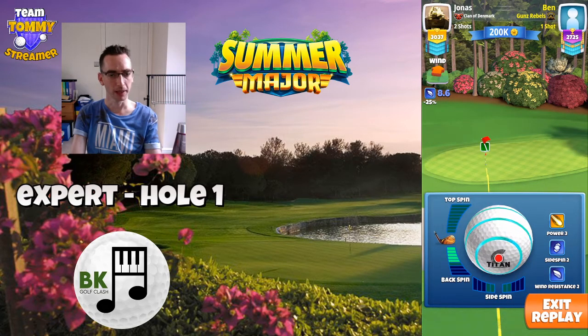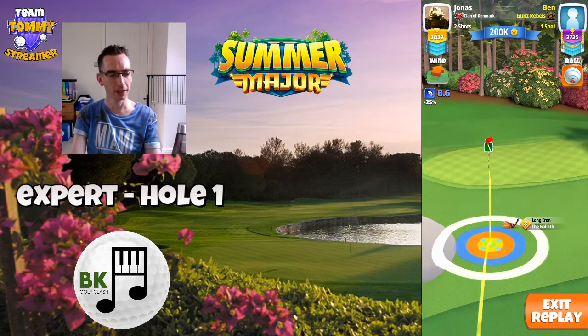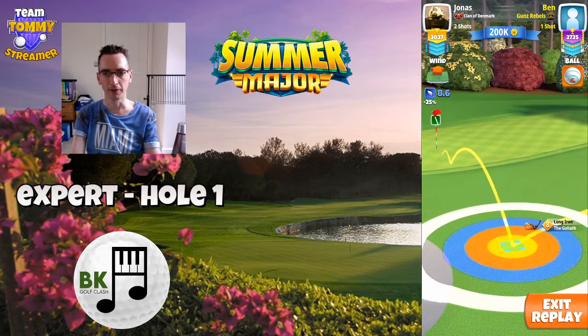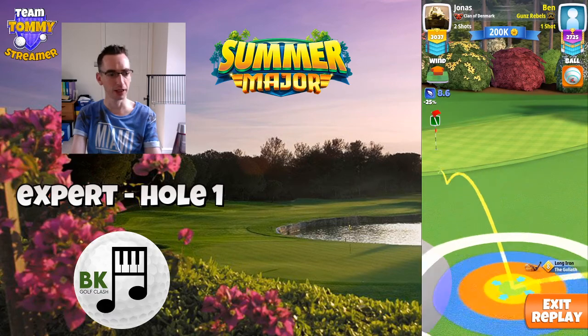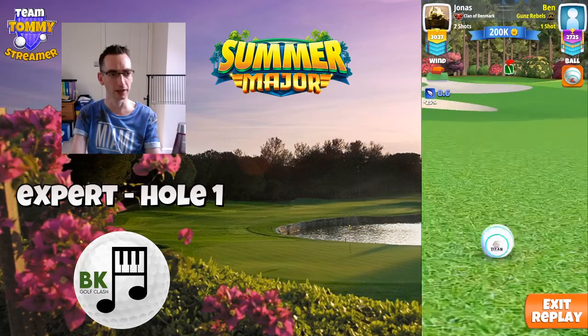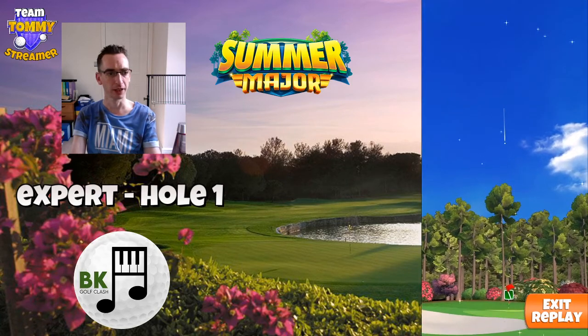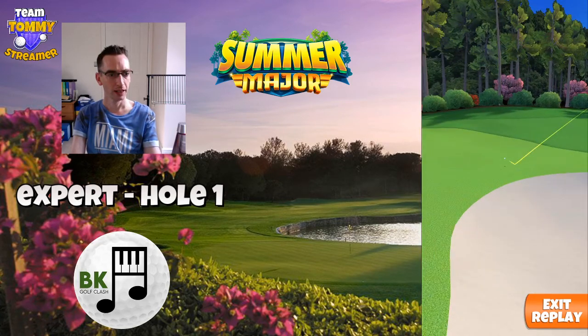I'm just playing backspin here. First time looking at these holes, so it is a bit of a speculative effort. But there's a nice line to the pin. Plenty of backspin, and I'm adjusting club distance and 10% elevation here — I think I worked out to be 25% club, so halfway between min and mid. 10% extra elevation as well, hitting perfect.